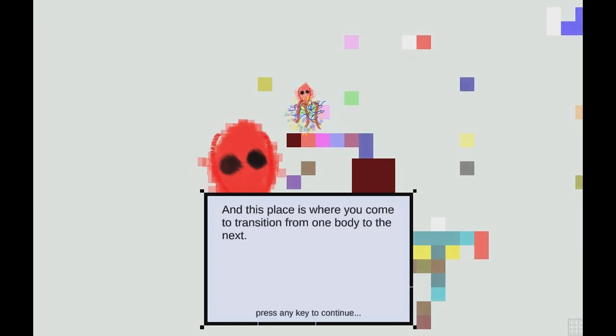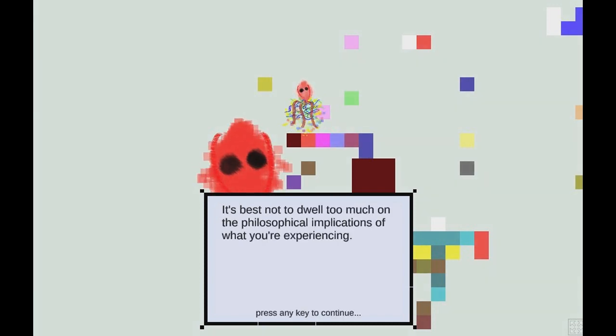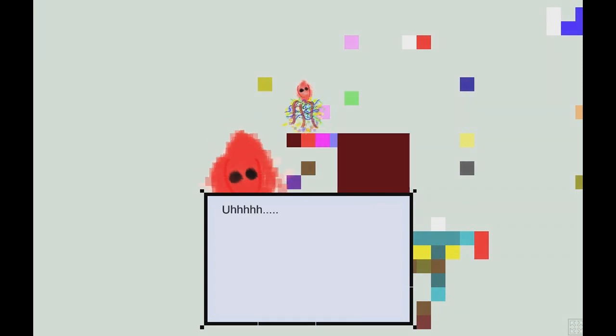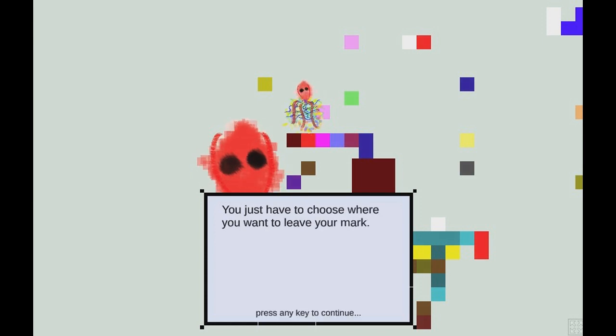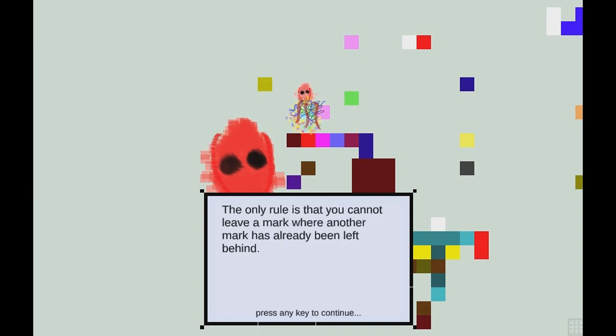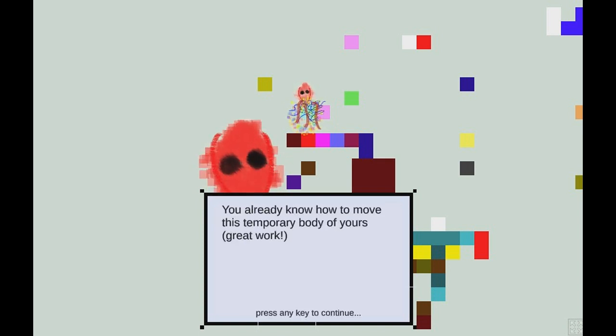This place is where you come to transition from one body to the next. It's best not to dwell too much on the philosophical implications of what you're experiencing. You only have one thing that needs to be done — it's rather simple. You just have to choose where you want to leave your mark, and if you're so inclined, you can choose the color. The other rule is that you cannot leave a mark where another mark has already been left.